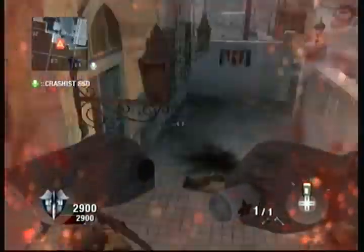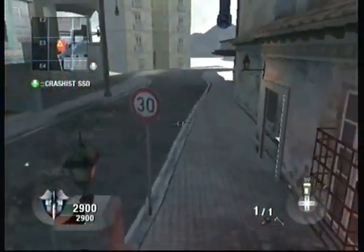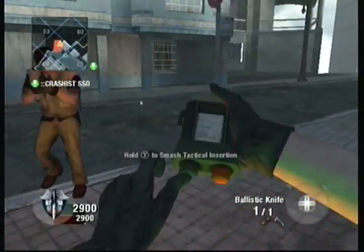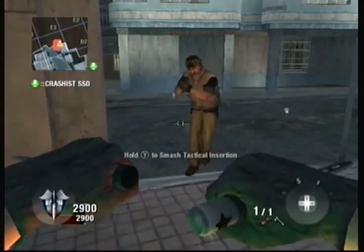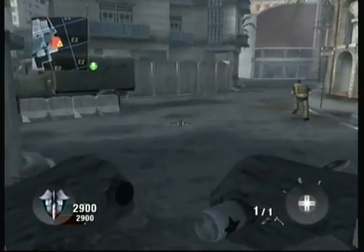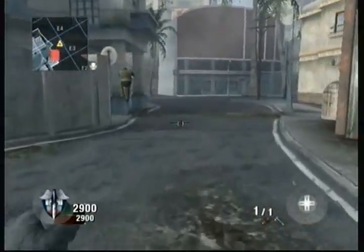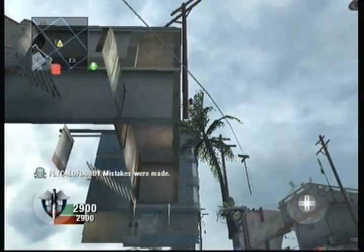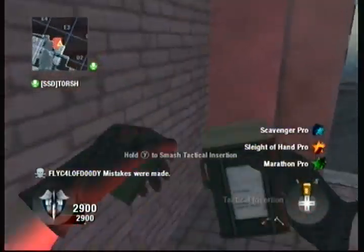It's how to get out of the map on Havana, not in the same area, but this time you can experience the other side. You need to get a friend to get two crates. I did this in combat training, so you had 30 hours played.